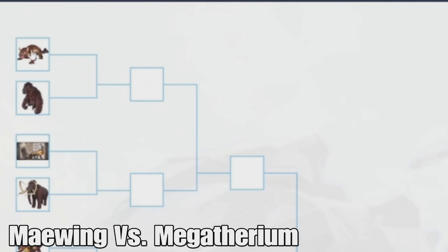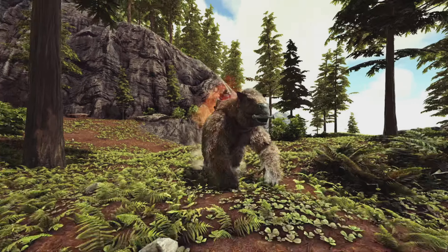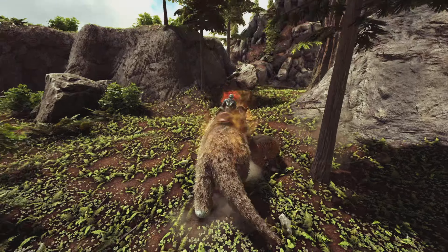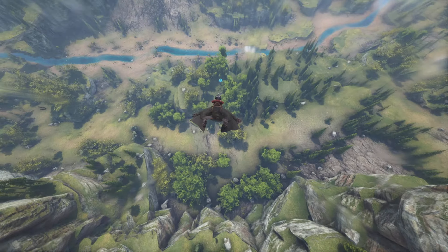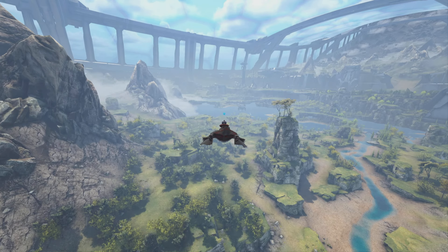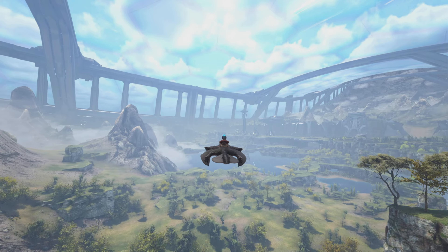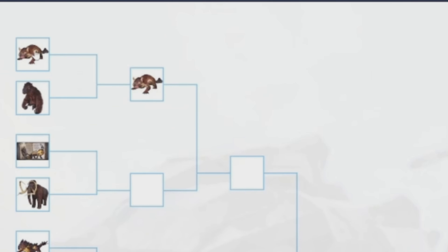The first matchup is between the Maywing and the Megatherium. Both of these are really good creatures. The Megatherium is really strong, especially with the killer insect buff. But the Maywing is just way more useful — it can basically glide around at Mach 10, it's one of the most useful travel mounts in PvE, and it can hold babies in its pouch and help with imprinting. So the Maywing takes this one.